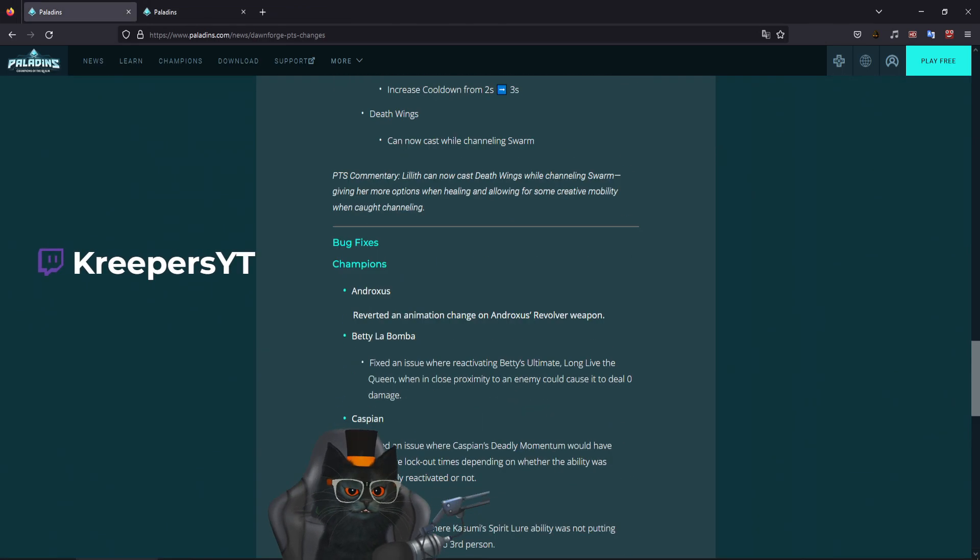I actually showed this to a developer of animations and believe she passed it along and got it fixed. When jumping and doing this, before it would make the doll go up and down super weird — so they fixed that as well. They also fixed an issue where Kasumi's Unfinished Business talent was still affected by anti-heal. That's the third talent — while traveling, even if affected by Cauterize, it would heal you for all the damage you took. This is now super awesome with 75 damage reduction.